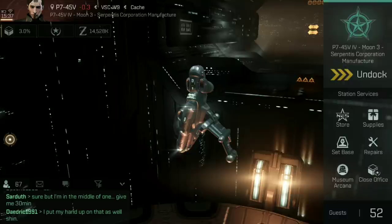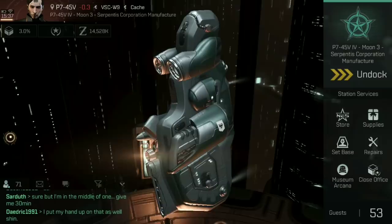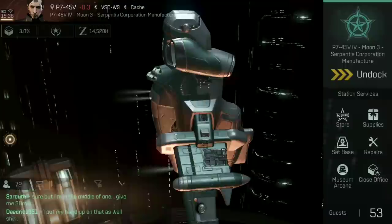Every single one of the factions has one of these. The Amarr have the Magnate, there's the Heron for the Caldari, the Minmatar have the Probe, and the Gallente have this hideous monstrosity that you see on screen now, the Imicus. It's impressively difficult to make a ship this ugly from every different angle, but somehow they managed it.